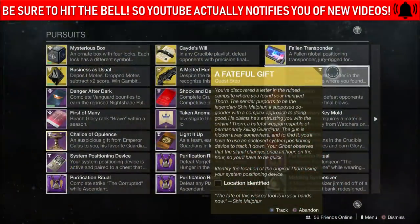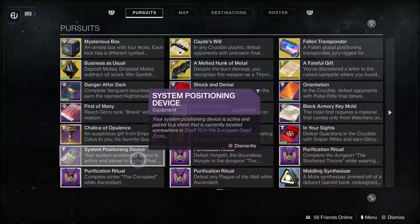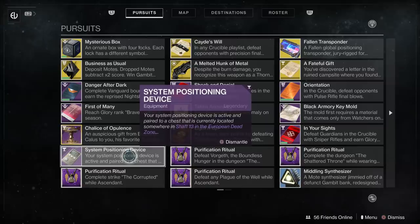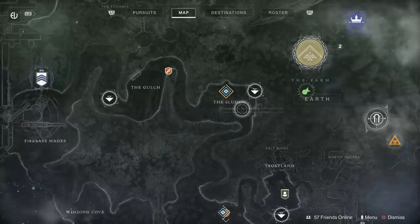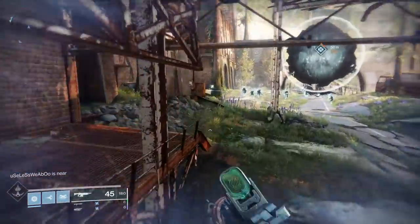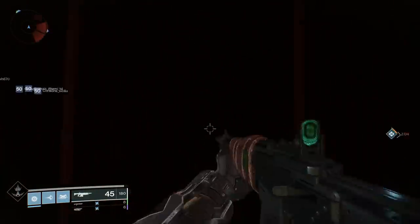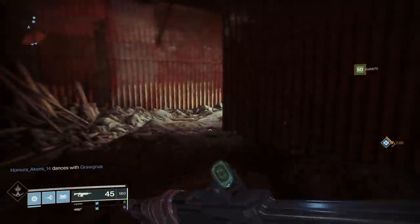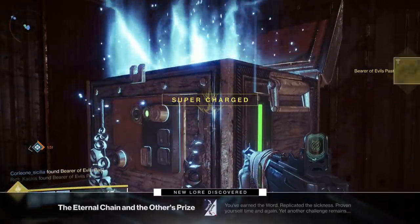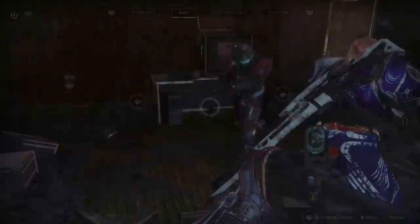The exotic quest step says: identify the location of the original Thorn using your system positioning device, which is the other item you got. Your system positioning device will give you a location, but very importantly, that location is going to change all the time — pretty much every hour. Mine, at the time I did this, said it's located somewhere in Shaft 13 in the European Dead Zone, which is a lost sector in the Sludge. Some are located in the Dreaming City, some on Titan, and some are more difficult to find than others. People have been posting locations to Twitter, so if you're having trouble finding your chest, just Google it and you're very likely to find someone who has posted a picture. It is random and will change depending on when you do this.